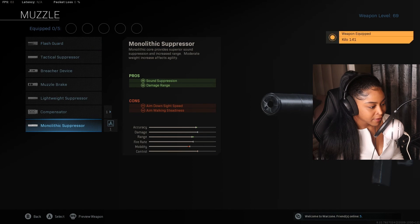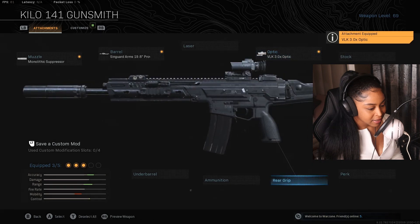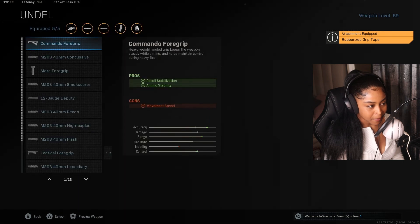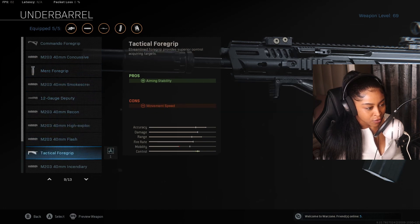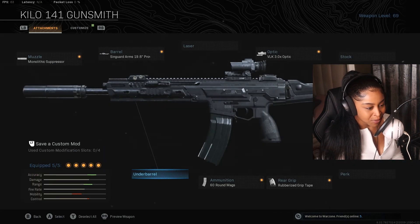I'm going to put on the Kilo with a Monolithic Suppressor, the Singuard Arms 19.8 Prowler barrel, the VLK sight, 60 round mags, and Rubberized Grip Tape. For the underbarrel, I'm choosing between the Ranger Foregrip and the Commando Foregrip — I'm going to put the Commando Foregrip because that one has recoil stabilization. Okay, no space left for more attachments so I'll run it like this.